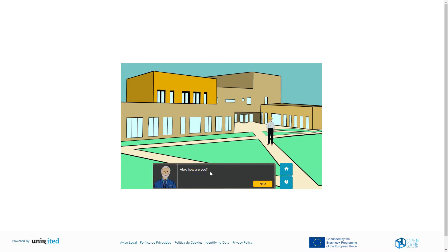The first person you come across is the rector, who introduces the game. By clicking on next, you can step through the conversation as he explains your task in the game and how long it will take. Your character in the story is called Alex and she is a teacher at the university. You will guide her steps and share her experience through the story.